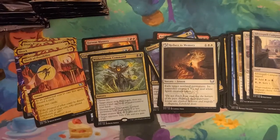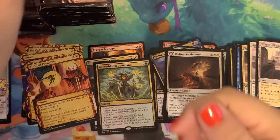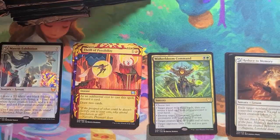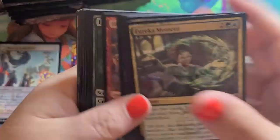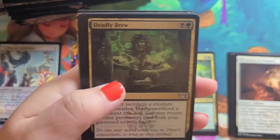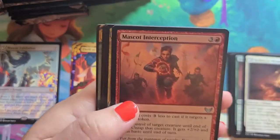Winterbloom comes in, Thrill of Possibilities. Sorry about that, I took a little break — I realized I did not have my light on, which may help a little with being able to see the cards. Of course, the one I pick up is the one I cannot open. Here we go. Commons. Uncommons: Farident Mastery and Cultivate.